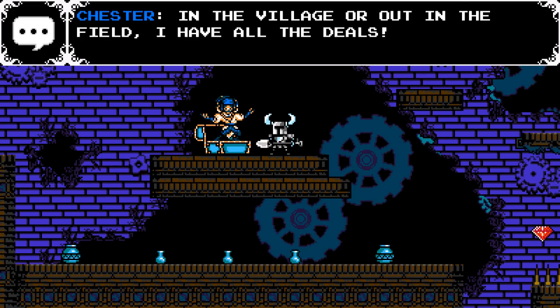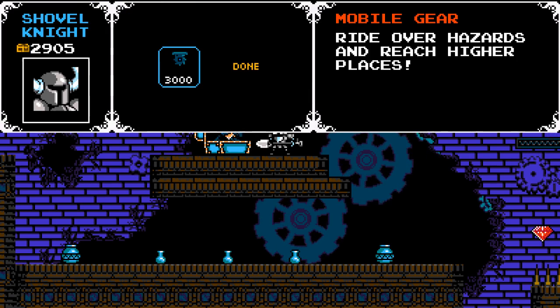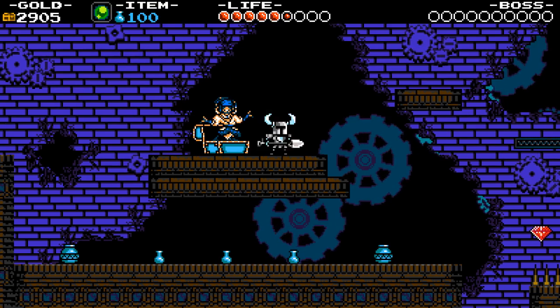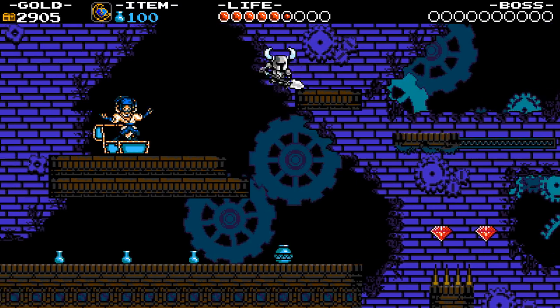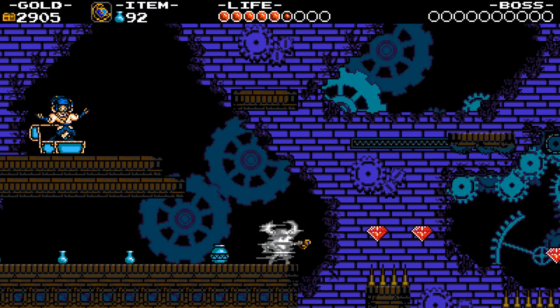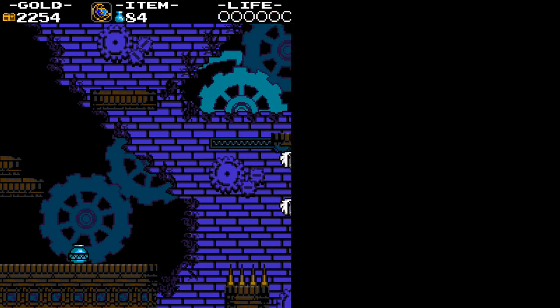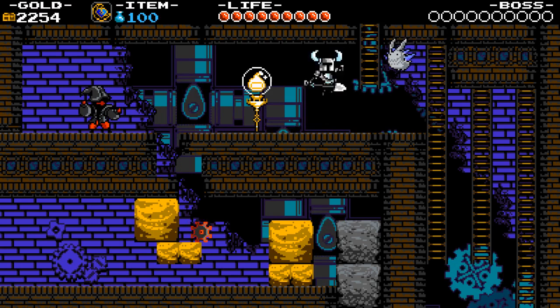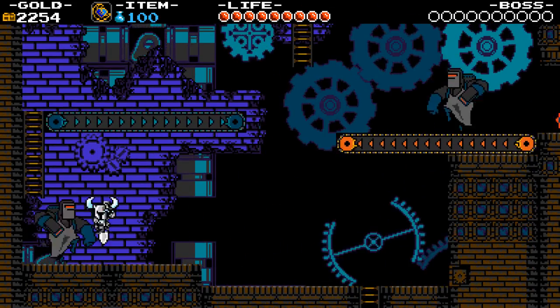In the village or out in the field, I have all the deals. Can we afford it though? We're a hundred gold short. That is mean. Well, at least we can use the phase locket to go grab those treasures. And that should let us die. Okay, let's see if we can get back there, because we need that money now — otherwise we're not going to be able to buy the item in there. I'm sure it's pretty fun to use, but if we're dead, we won't be able to use it.